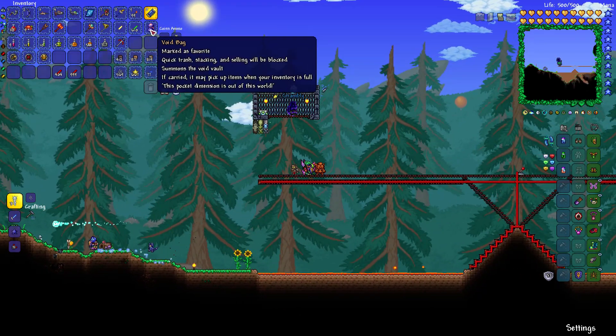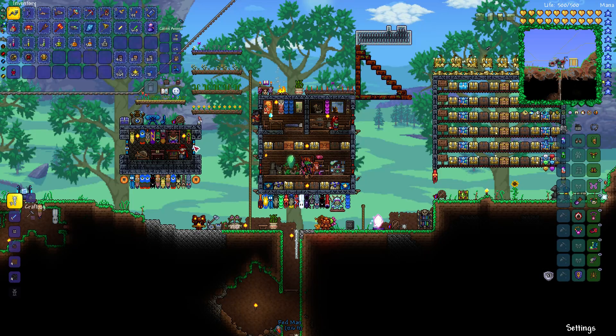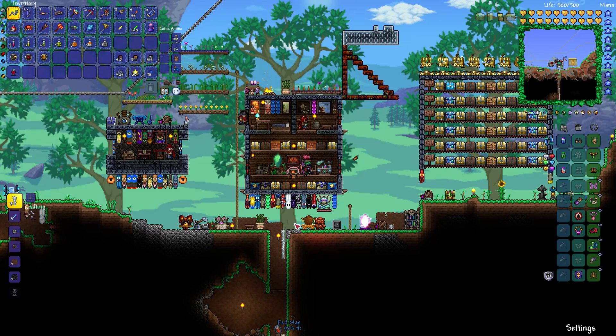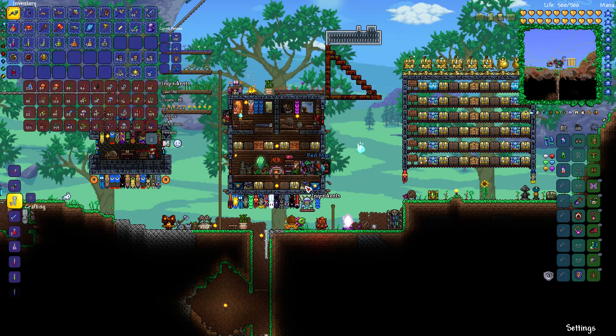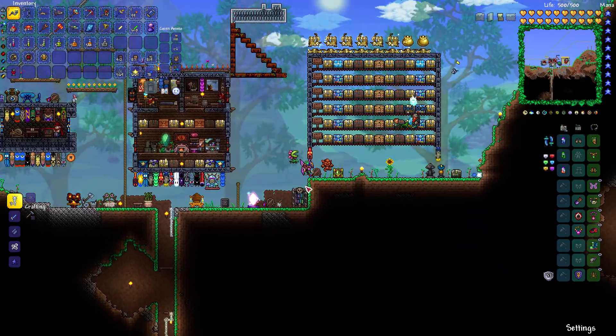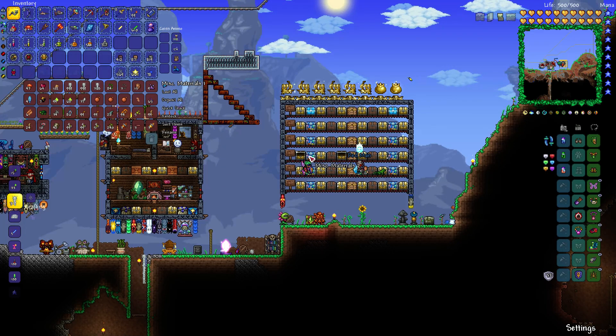I should just put things like campfires and heart lanterns down. I will get the summoning items ready for the pumpkin moon. At least - that could be an issue, we don't actually have any pumpkin possibly. Yeah, that might be a problem. I can buy the seeds, but then we need to actually grow it.